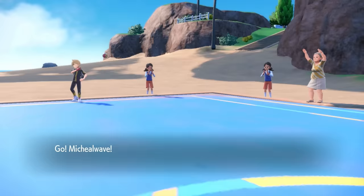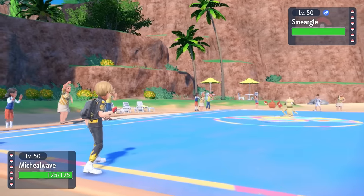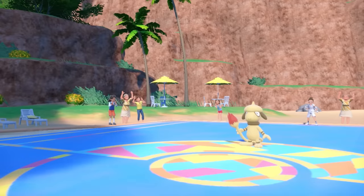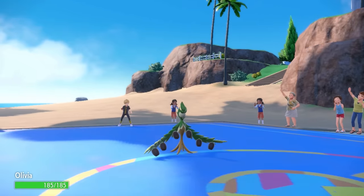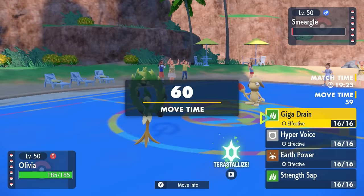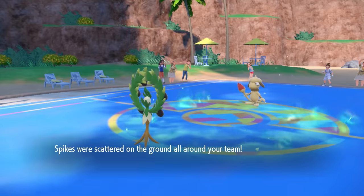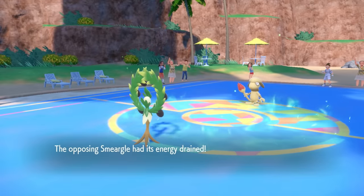My opponent leads off with Smeargle — I know what this thing's going to do. They're probably a sticky web hazard lead with Spore, and this thing is annoying. I decide to lead off with the Rotom because I can outspeed it, go for a Volt Switch, knock it down to its expected Focus Sash, and then pivot into one of my grass types so I don't get put to sleep. I knock it down to the Sash, then go into the Arboliva. They actually go for Sticky Web instead of Spore, and then they touch me with Ceaseless Edge, which gives them a layer of pointy Legos on my side — mostly annoying because now my Avalugg can't have its Sturdy intact.